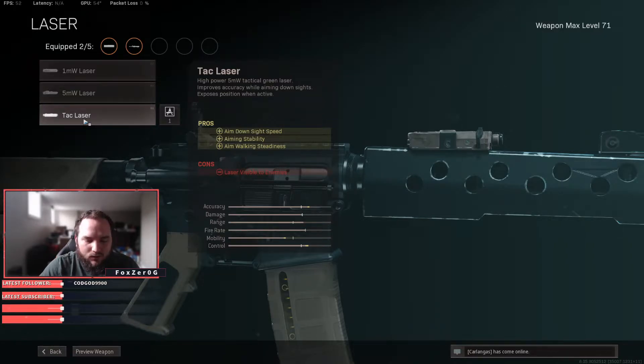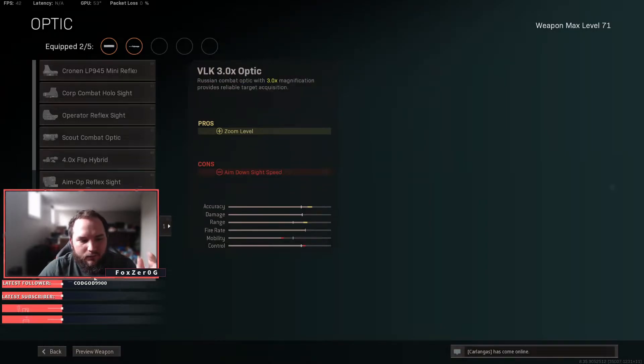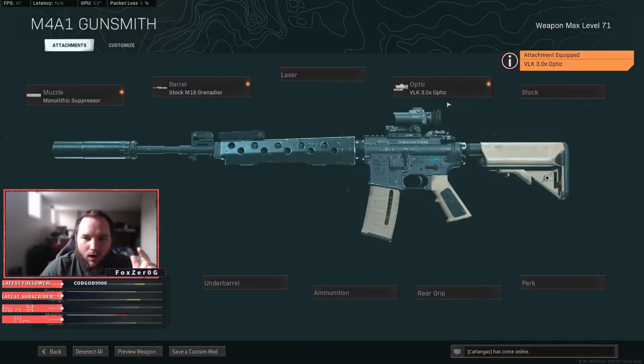The laser is visible to other players, but that's nothing to worry about when you're just gunning them down. If you don't have great eyesight — like if you wear contacts, have glasses, or it just doesn't work out for you — you can go with an optic instead. The VLK 3.0x optic is the one you want to be running.